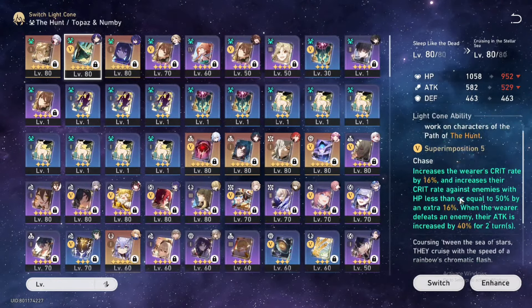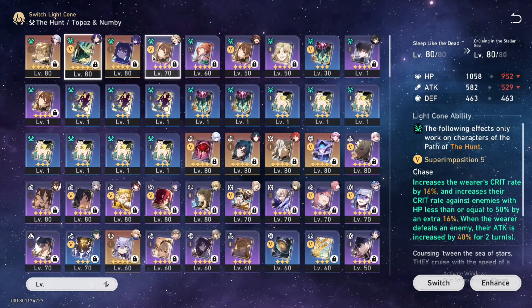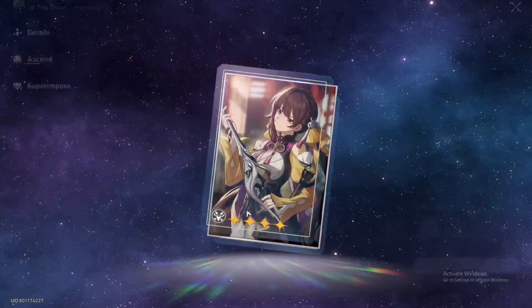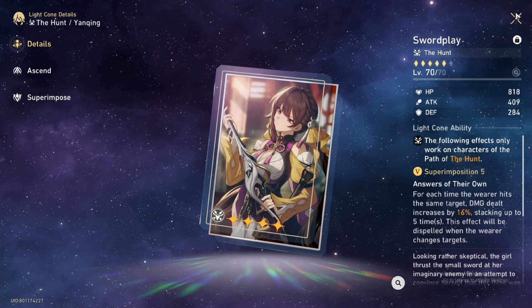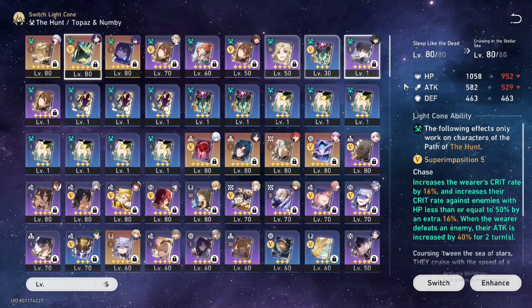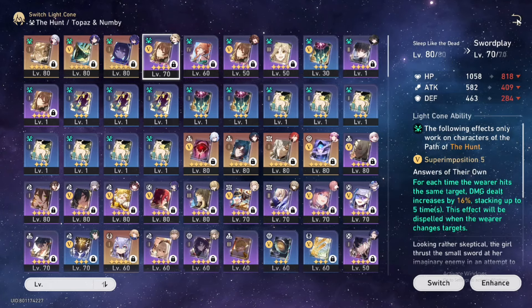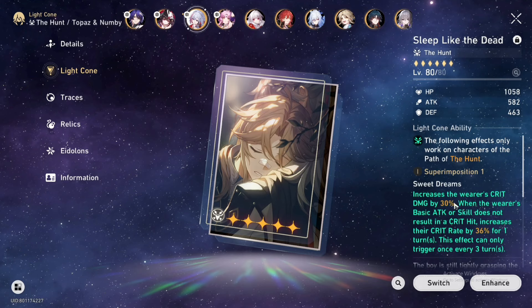For the light cone, if you don't have her signature, this light cone — Sleep Like the Dead — is pretty good on Topaz. You can also use Swordplay, which is also pretty good. The signature is really good because it has a debuff on the passive. If you don't have the signature, the free one or Swordplay will work. I'm running the Yanqing light cone because it gives a crit damage buff.